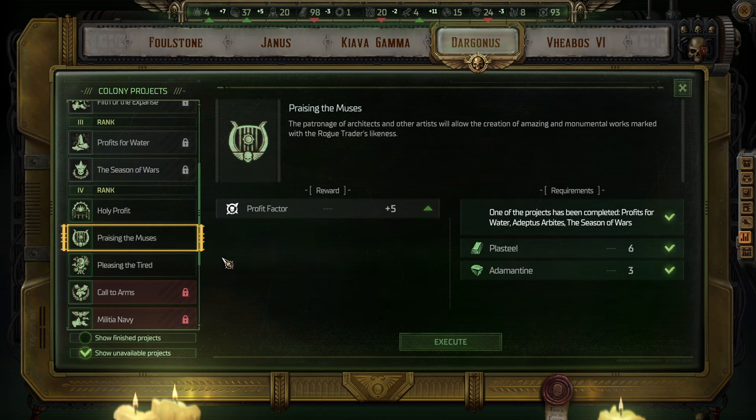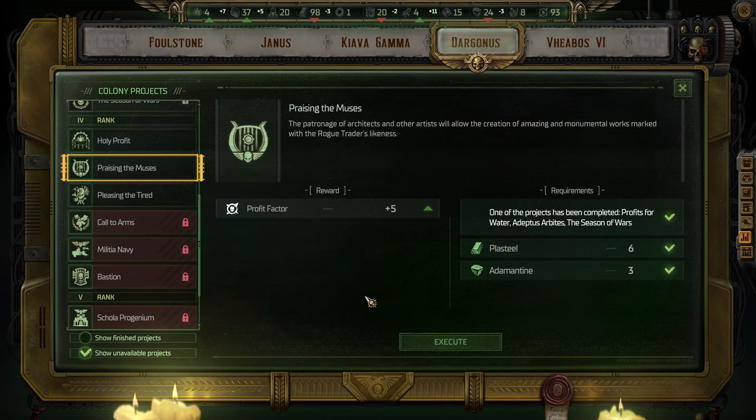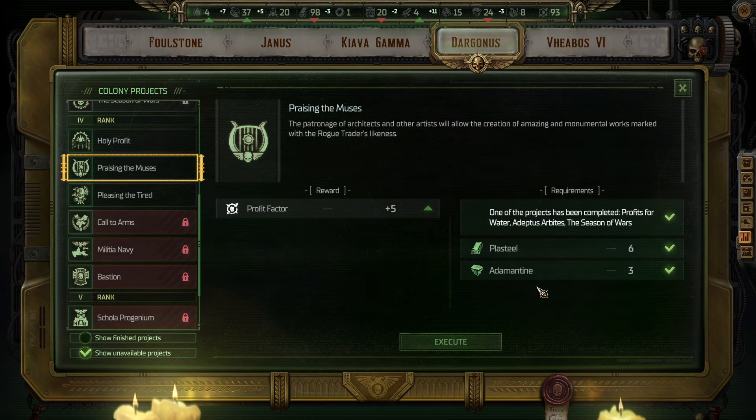Plus five Profit Factor — definitely going to do that. Praising the Muses: the patronage of architects and other artists will allow the creation of amazing monumental works marked with the Rogue Trader's likeness. We get plus five Profit Factor. One of the projects completed: Profits for Water, Adeptus Arbites, or The Seasons of War. Requires six Plasteel and three Adamantine.